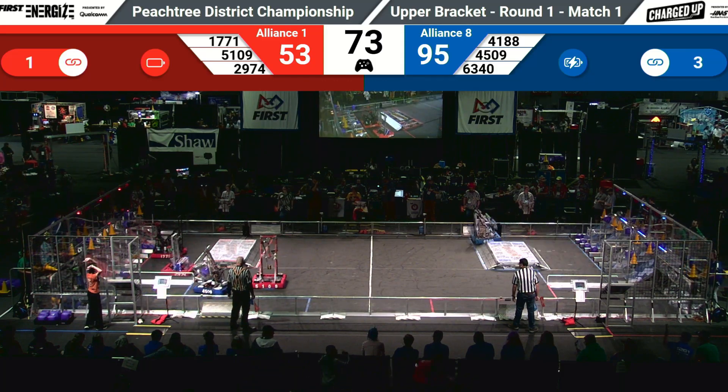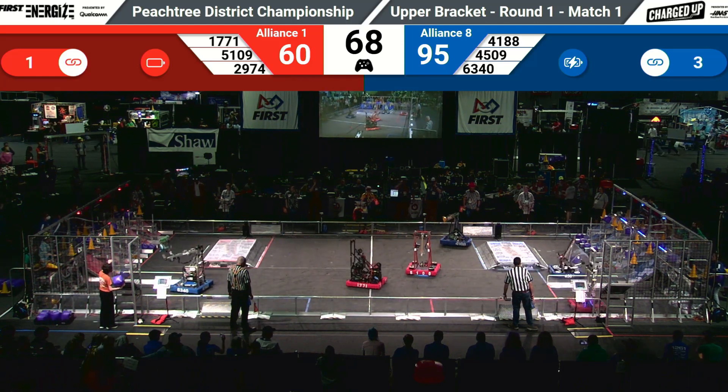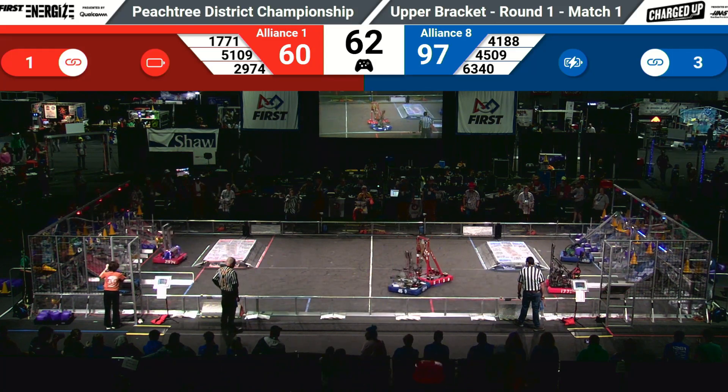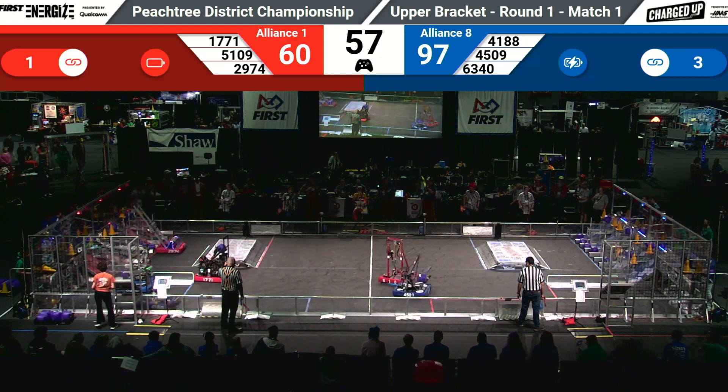Blue Alliance — there goes Walton dropping one low as North Gwinnett places it high. A lot of action, still beating and banging in the middle of the field, going all over the place with 66 seconds left. It's 95 to 60 in favor of the Blue Alliance. 4188 continues to score high.